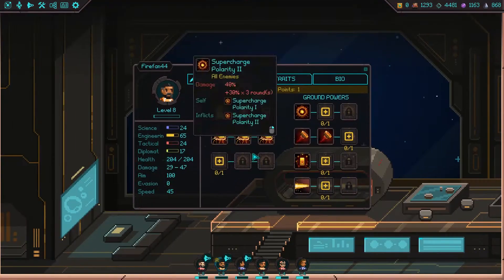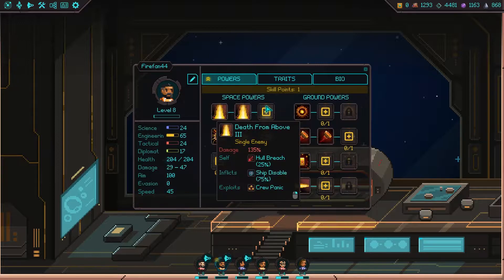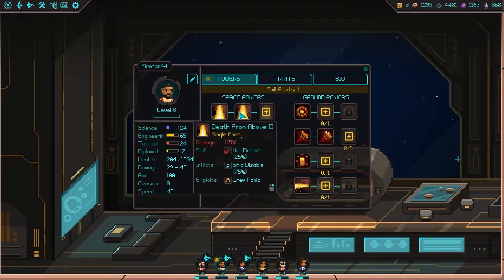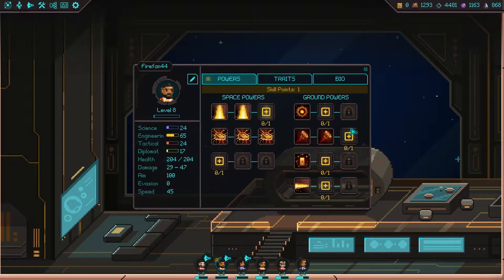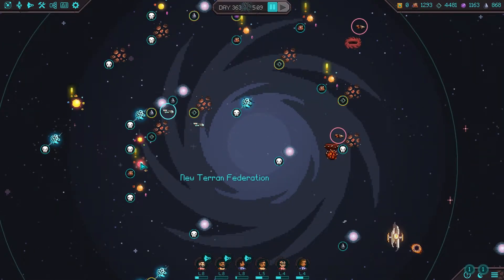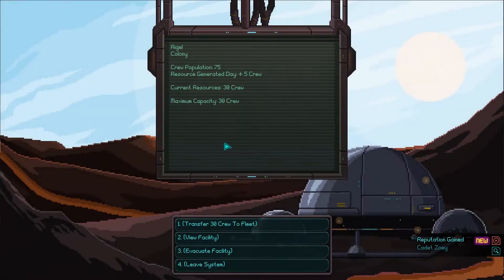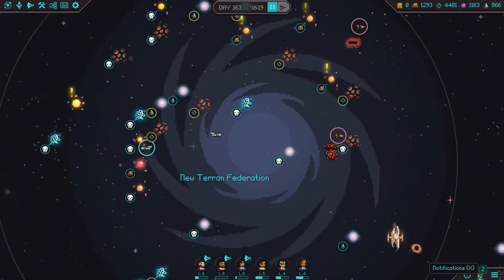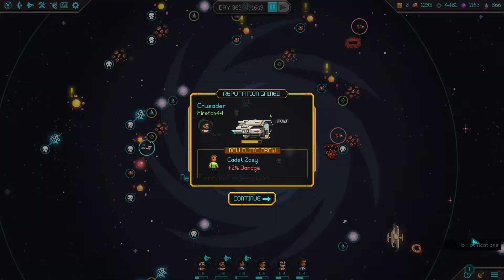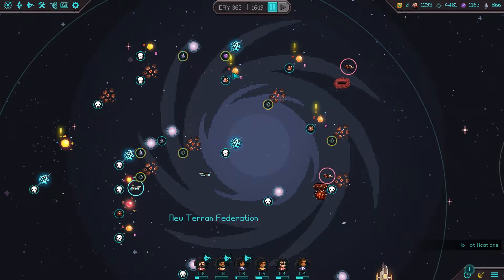Firefan is promoted to level 8 - we can now upgrade. We could just upgrade to death from above to do more damage, although I want to upgrade his mind toss. He's going to be super useful in ground combat when we eventually get back to doing that. Reputation gained - Cadet Zoe. Plus 2% damage, it's not insignificant.